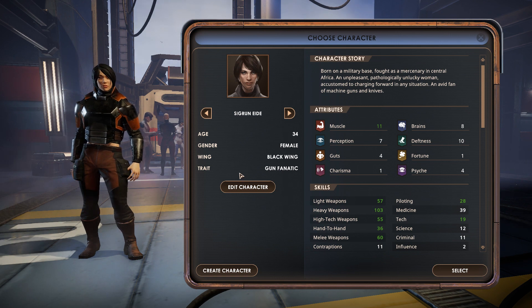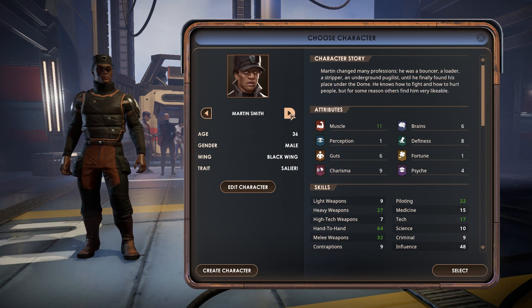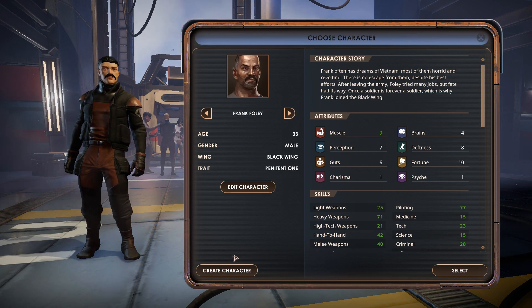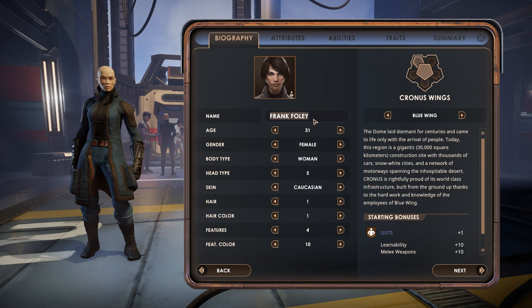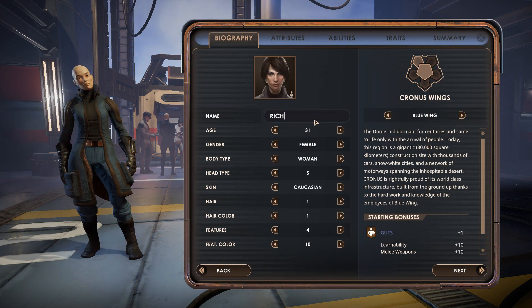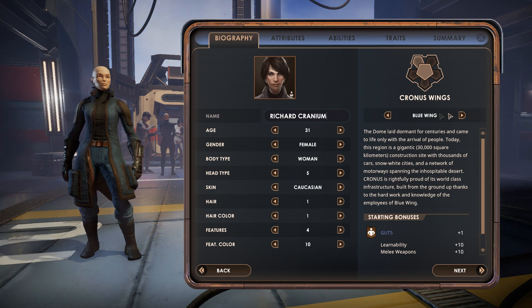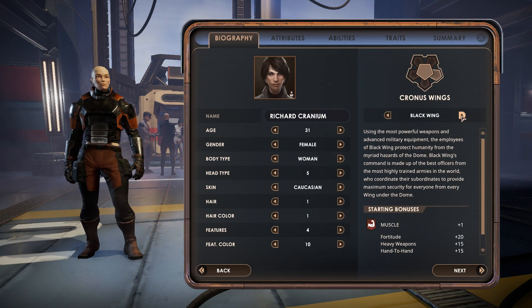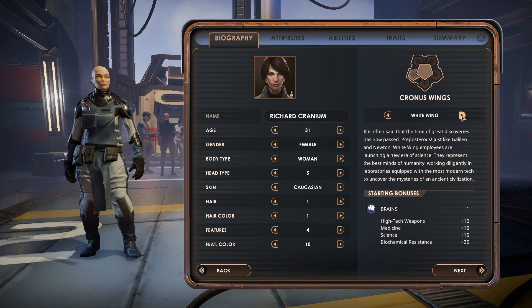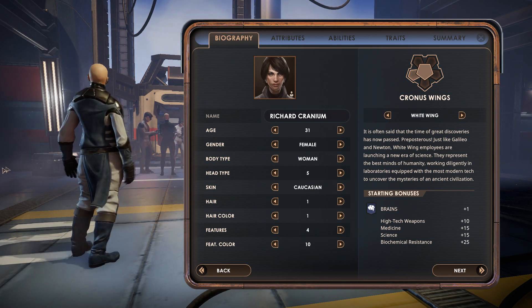We're now at character creation. What you'll want to do is create your character. There we go — create character, proceed. All right, so let's have Richard Cranium. There we go, we'll make him a White Coat.